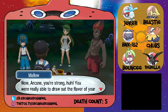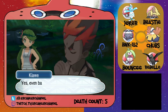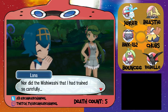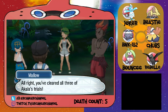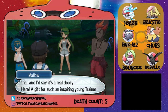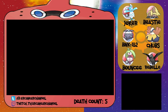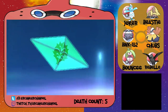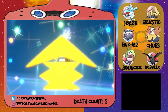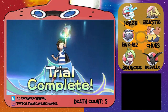I'm a little upset I spent all that time training the Fletchender and it just dies. Well, Arcane, you're strong! You were really able to draw out the flavor of your Pokemon in that battle — the totem Pokemon bowed right down to you. Even back at Wela Volcano Park, my vaunted Salazzle didn't stand a chance. You've cleared all three of Akala Island's trials — here's a gift for such an inspiring young trainer. Is it the grass thing? It's the grass thing! We got the fire, water, and grass Z-crystals.